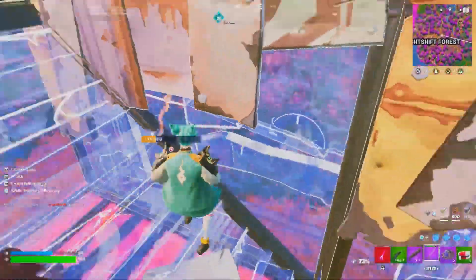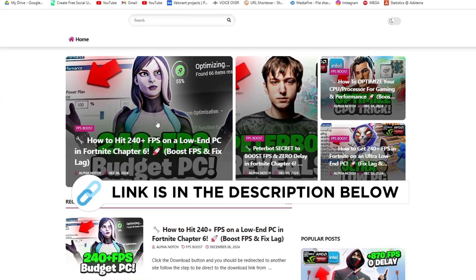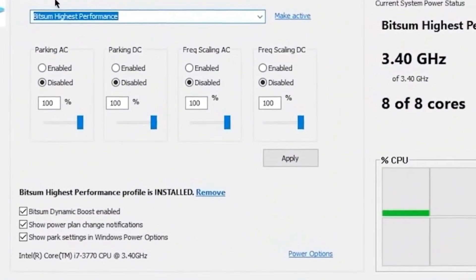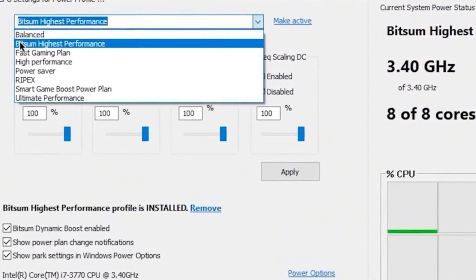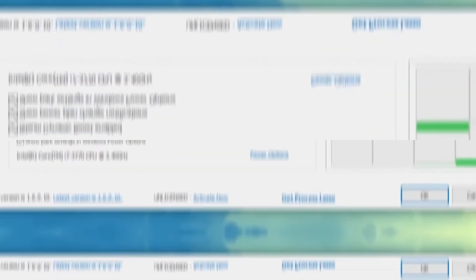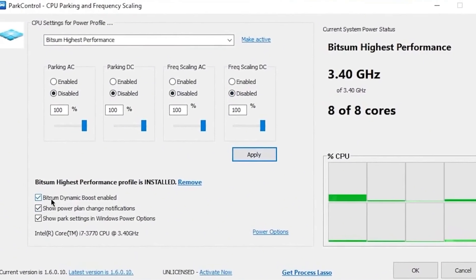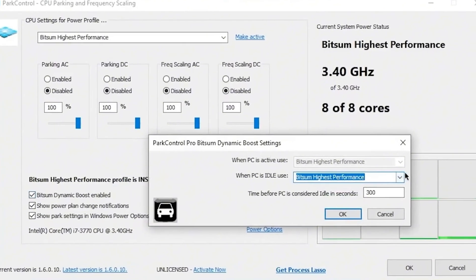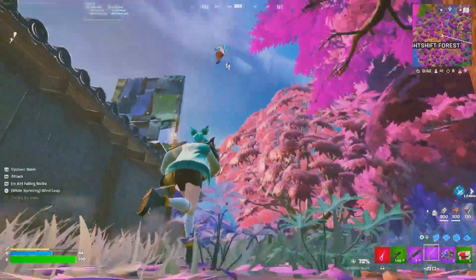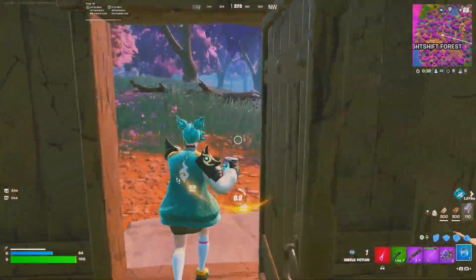Next, here is the program folder where we have these three programs in this boost pack. You can get this file from my official website — link in the description. Here is the interface. For the CPU settings power profile, you need to select high performance for this software. Click to apply, set all these options to disabled, select all sliders at 100%, hit Apply, and check mark onto the dynamic boost enable option. Click OK, click OK again, and we are done with our power controller. This will keep running in your background whenever you turn on your PC.